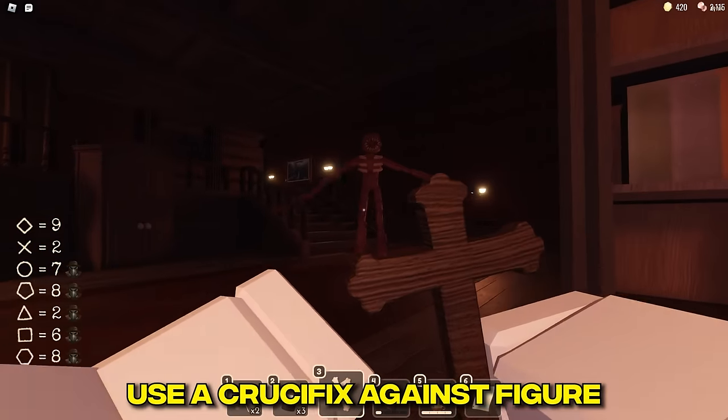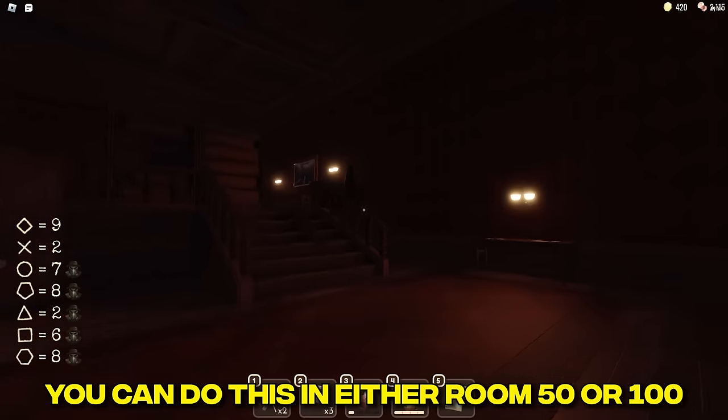All Figured Out: use a crucifix against Figure. You can do this in either room 50 or room 100.